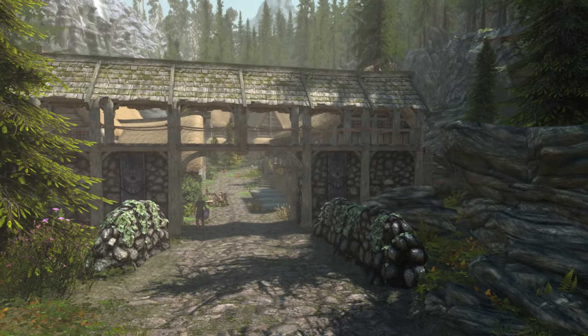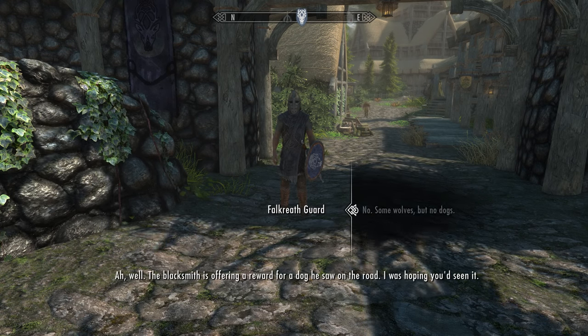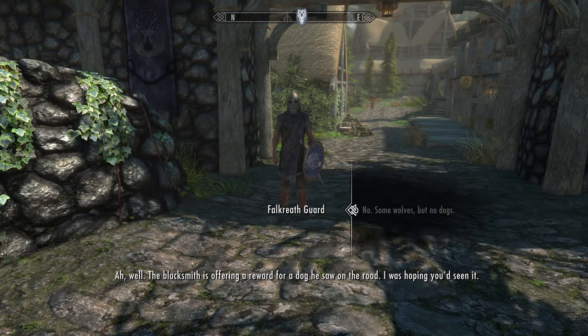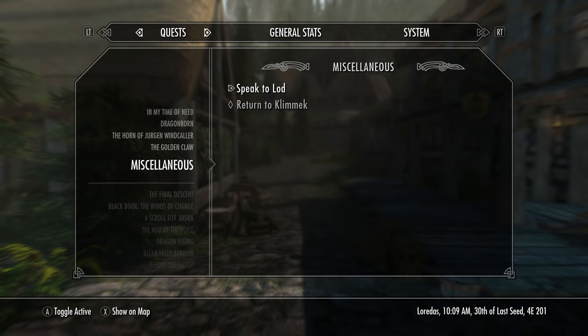Once we arrive, a guard will approach us and ask: 'Did you see a dog out there? The blacksmith is offering a reward for a dog he saw on the road. I was hoping you'd seen it. Guess I'll stay on the lookout. Keep your nose clean while you're here, outsider.' This gives us the miscellaneous quest objective to find and speak to Lod.